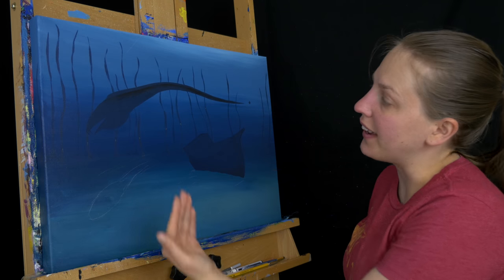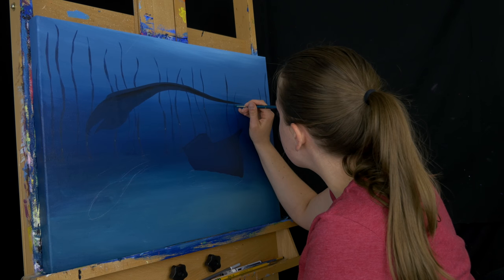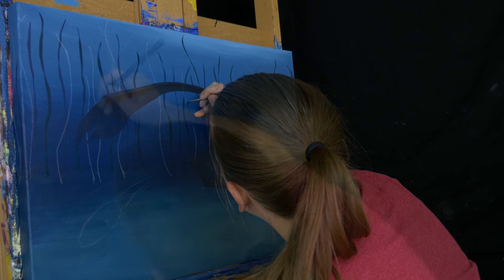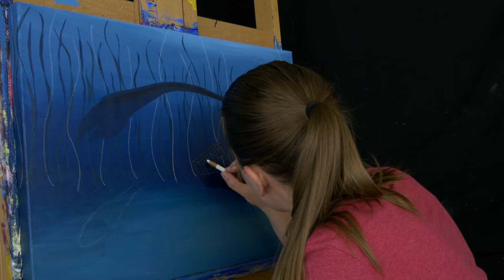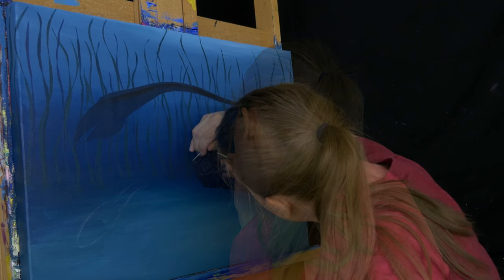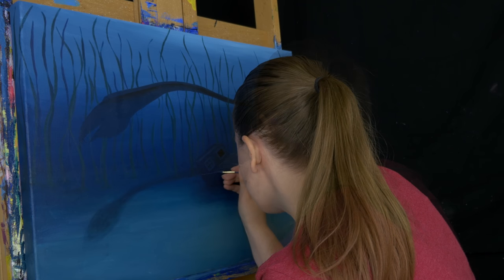As these layers come forward they're going to get lighter and closer to their true color. I've mixed up a green glaze to put on the second row of seaweed — the ones that have a little chalk mark on them. I'm just going to take this green glaze and go over the top of those just to give them a little hint of green.